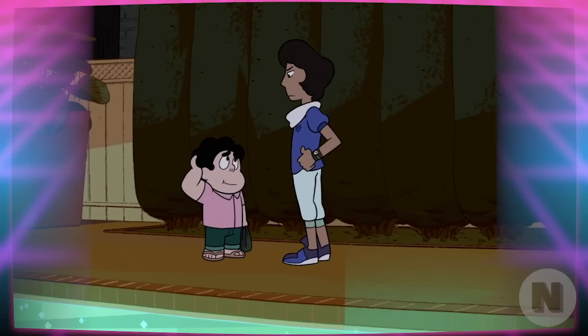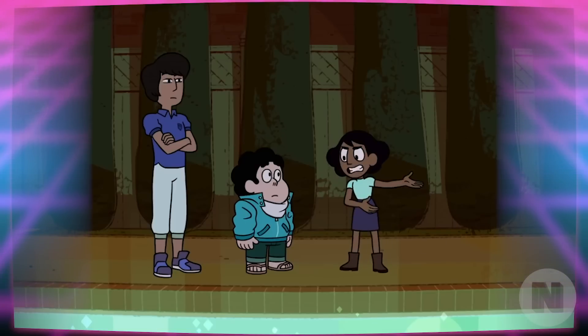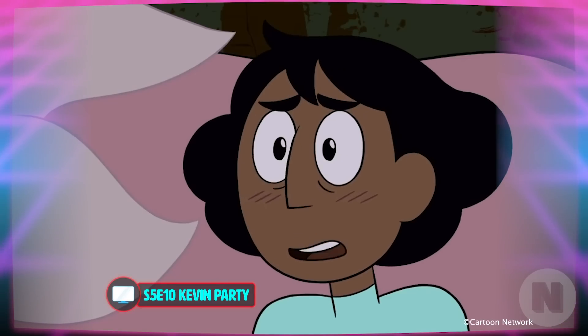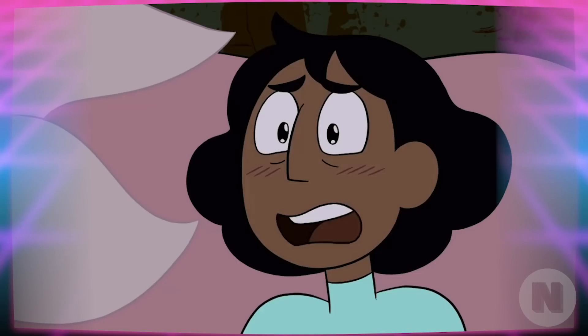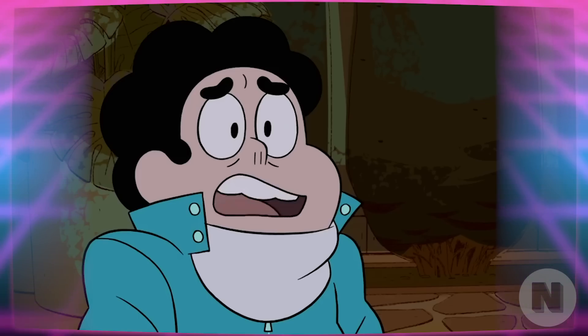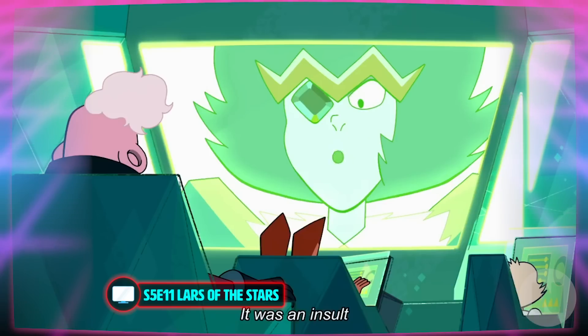Later, at Kevin's party, Connie and Steven make up. This is a really great apology on both sides and shows their emotional growth. Meanwhile, Lars and the Off-Colors manage to escape Homeworld and become a rebel force in their own right, working against the Homeworld gems.